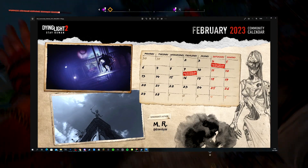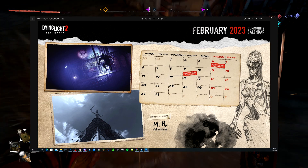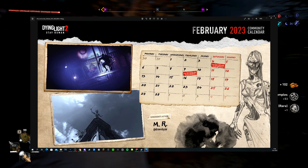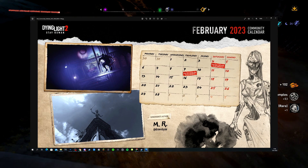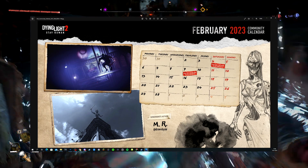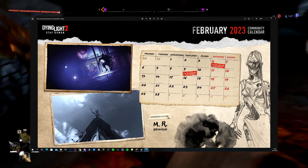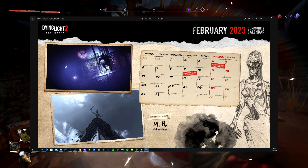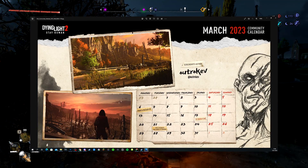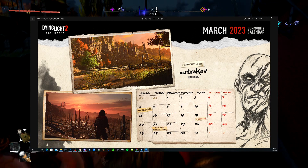February is drawn by Mistress — the Twitter tag is down there but a bit blurry, though the full resolution version will look better when printed. We have the Dying Light 2 Stay Human release anniversary on the 4th, and the Dying Light: The Following release anniversary on the 9th.